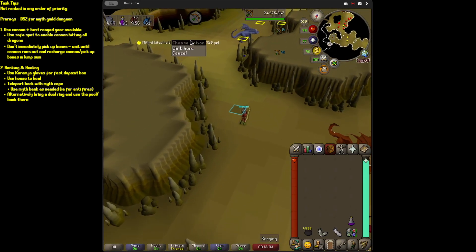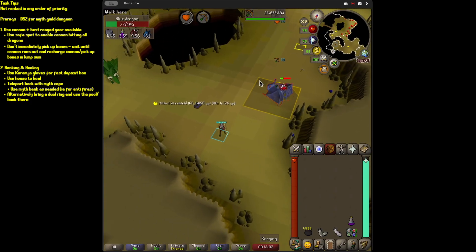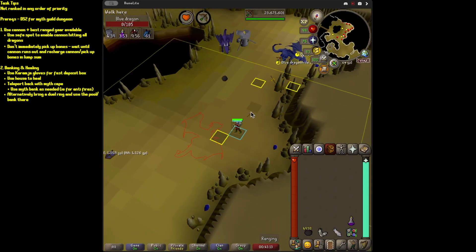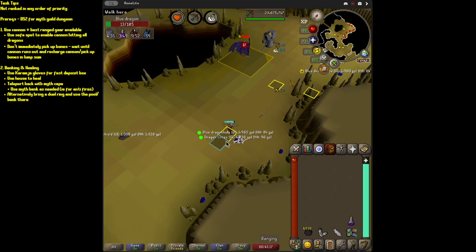You can use your dueling ring if you don't have your pool. And if you don't have Karamja gloves, just use the Ferox bank. That works.